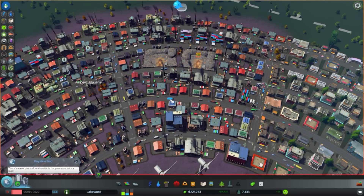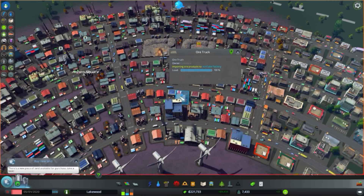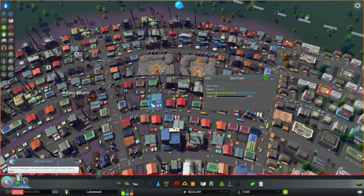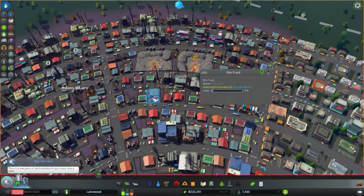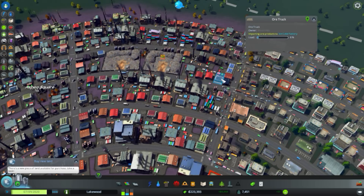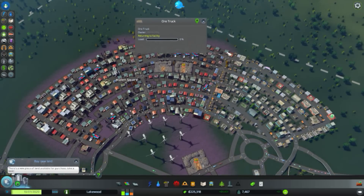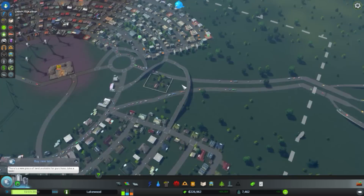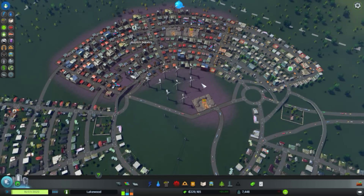These clockwise roads are for the few trucks that want to go from one place to here. Let's grab this truck — importing to ice cube factory. Let's check this one that stopped here: importing, loaded up six percent, now importing stuff to the ice cube factory. This is just part — say half — of the traffic flow within the city. So half of these guys will use these streets instead of going all the way around. The other half will probably need to be addressed pretty soon as things will get jammed up.